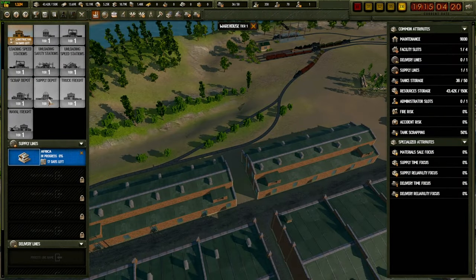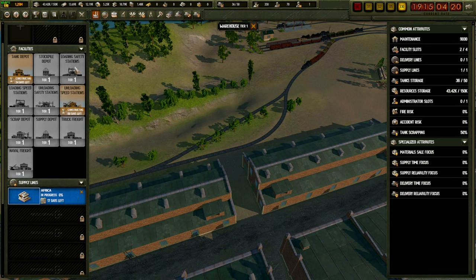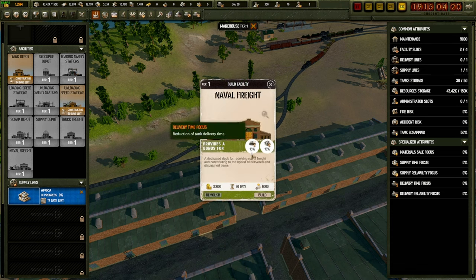I'm going to keep buying from Africa and hope they don't get delayed. Keeping costs down is vital. What I can do is invest in a resource delivery time reduction building - 25% faster. Despite the building costing 30,000, it pays for itself. I'm going to do it. There's also another one giving an extra 15% on top of that via naval freight - I'll do that too.